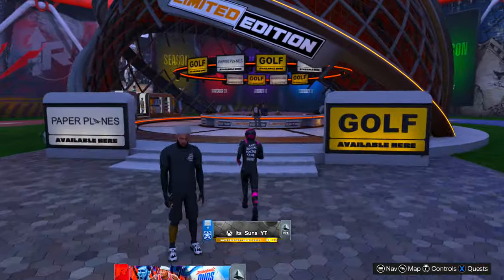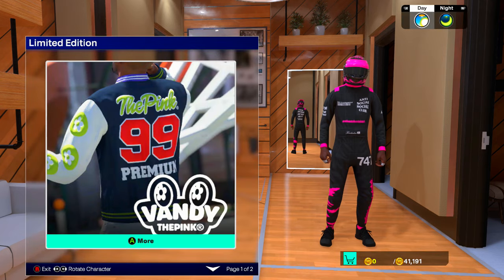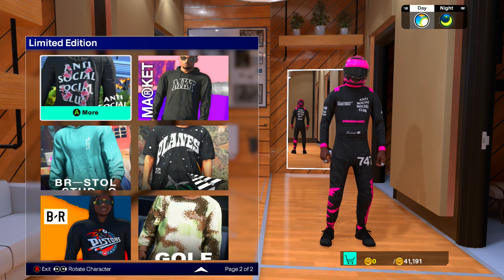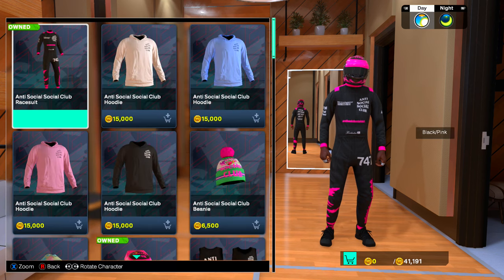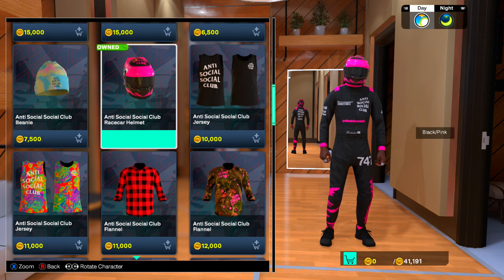You're gonna come here to this Limited Edition Store. You're gonna walk right in and go up and talk to the person right there. You're gonna go down one to Anti-Social Club, and you're gonna go to Anti-Social Club Race Suit. This first one, and then if you go down a little bit, Anti-Social Club Race Car Helmet.